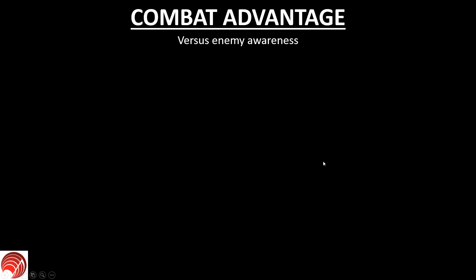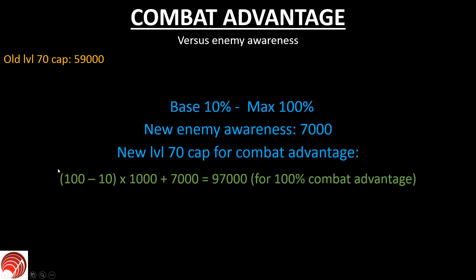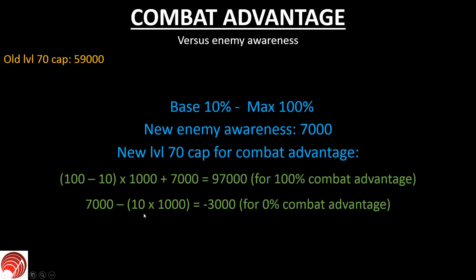Next up is combat advantage. Combat advantage has to overcome enemy awareness. The old level 70 cap was 59,000, which was already quite high. The base for combat advantage is 10 percent and the maximum is 100 percent. The new enemy awareness is only 7,000, down from 14,000. The new level 70 cap for combat advantage is calculated by: 100% minus 10% base equals 90%, multiplied by 1,000 gives 90,000, plus the enemy awareness of 7,000, for a total of 97,000. At that point you have 100 percent combat advantage. You can also check at what point you have 0 percent combat advantage: 7,000 minus your 10% base gives -3,000 — but since you can't have negative stats, 0 percent isn't possible.